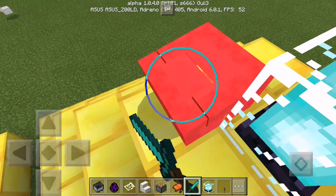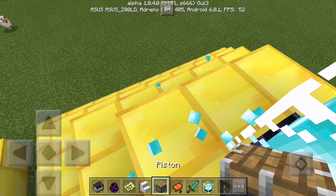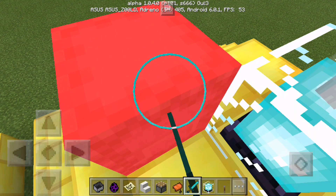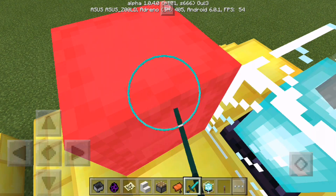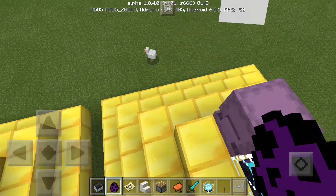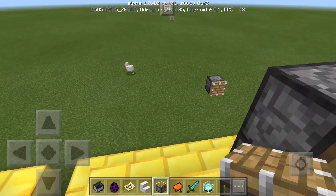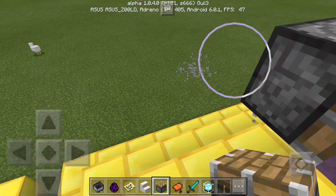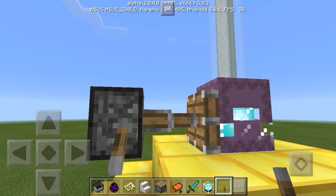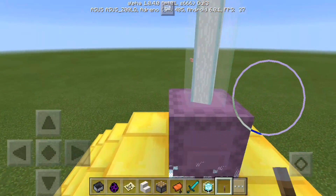There you go, facing that side. Move this with the lever button or anything. There you go. So you have a Shulker beacon.